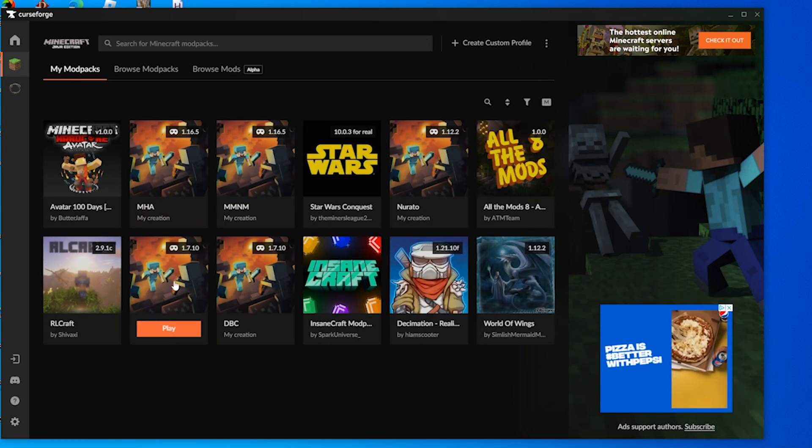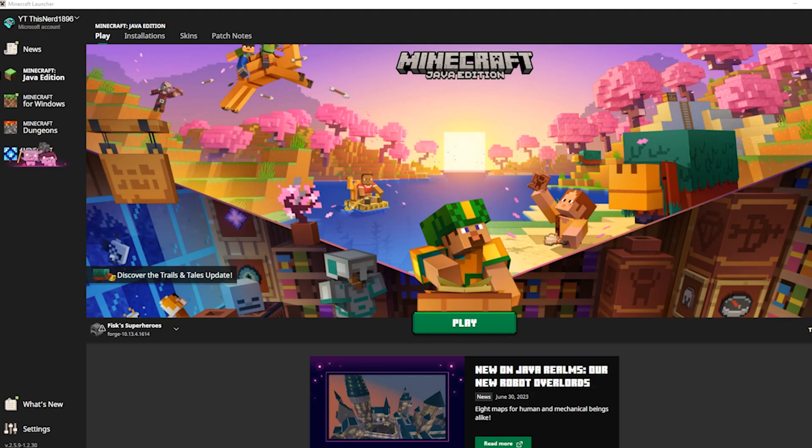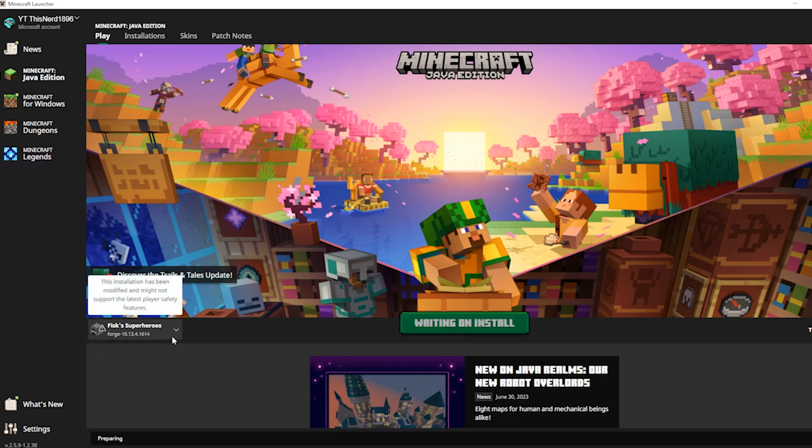Now that our modpack's done, we're going to go back to My Modpacks and click on Fisk's Superheroes right here. We hit play — it'll load up Minecraft and you'll see the launcher. We just click play to start the mod. You can see down here in the corner it says Fisk's Superheroes. We want to make sure it says that, or else the mod hasn't loaded correctly.